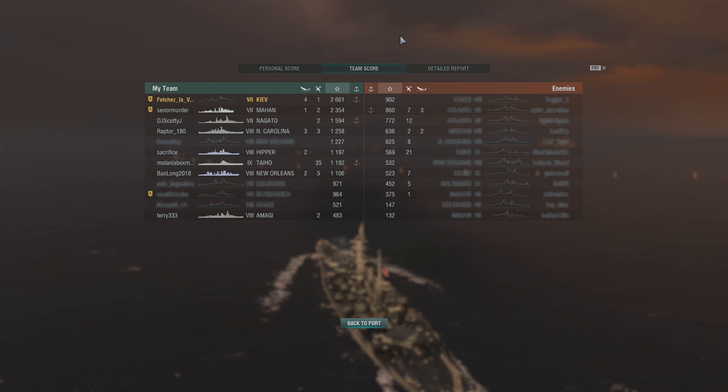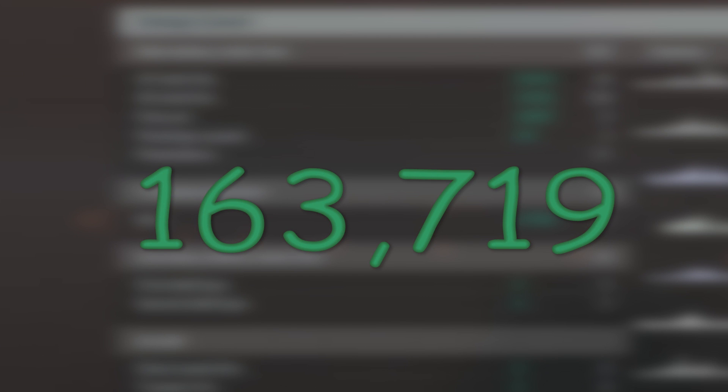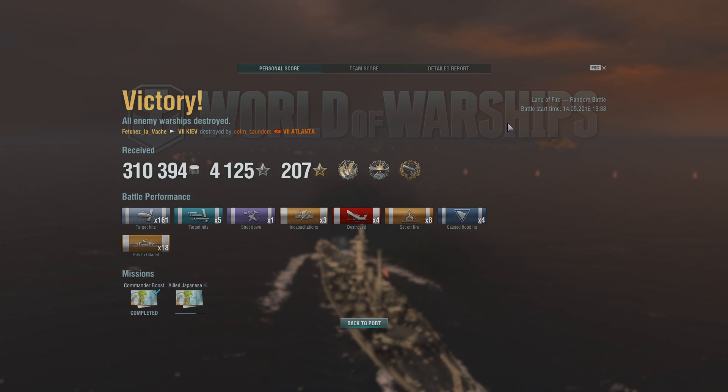Topping the charts with 2,661 base XP. Senor was putting in some work too - got himself a kill and 2,354 XP, pretty good. No caps - that is just pure damage. I think he had around 90,000 torpedo damage. And the detail report: 52,000 AP damage, 24,000 HE, 38,000 in fires, 361 flooding, 47,000 in torpedoes - for a grand total of 163,719 damage. Mr. Kyiv putting in work. That is a good day in the Kyiv.